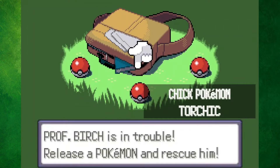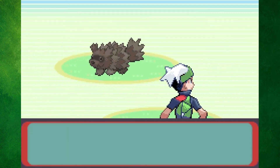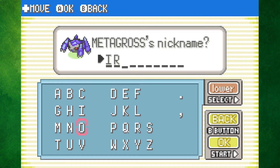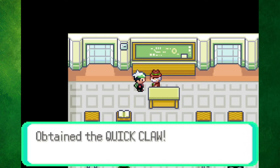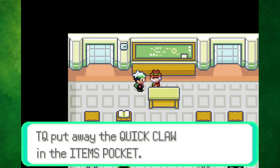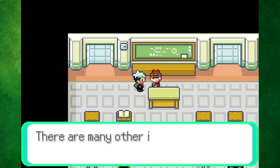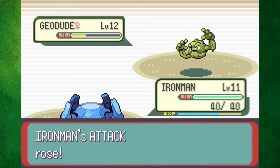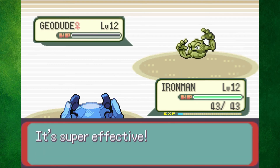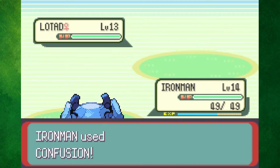I then replaced Treecko with Metagross using the universal Pokemon randomizer, so May would have Torchic — the hardest starter to fight. I then nicknamed Metagross Iron Man. The first battle against May wasn't hard at all, since Torchic doesn't even know a Fire type move yet. In Rustboro City, I decided to grab the Quick Claw in the trainer school. However, I forgot to give it to Metagross before battling Roxanne. It didn't matter though, since her first Geodude went down to three Metal Claws with an attack boost. Her second Geodude got one-shot, and even with the Oran Berry, Nosepass died in two hits.